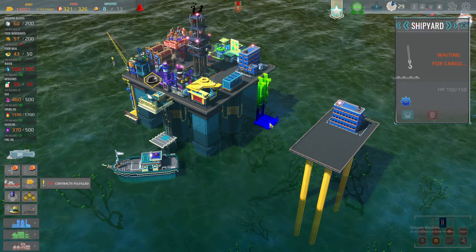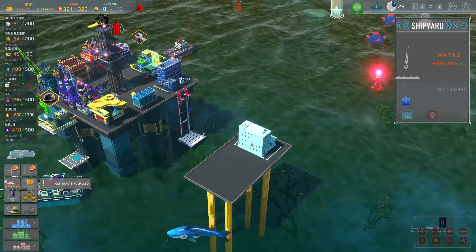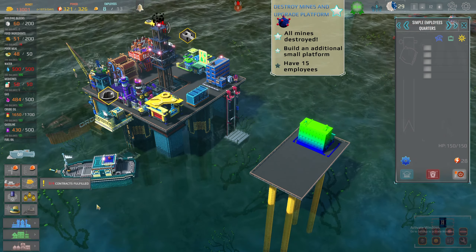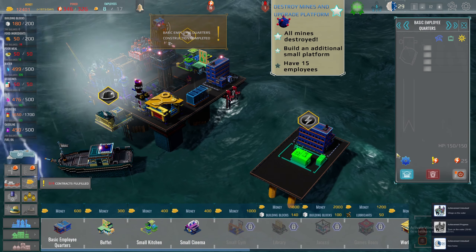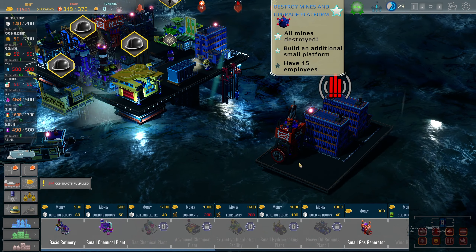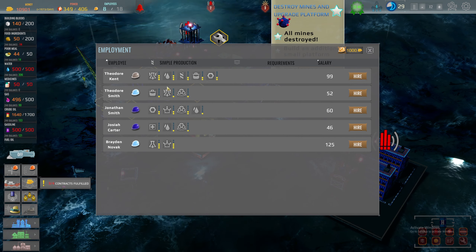So how do we get these over here — do we need a shipyard? Oh it's just for cargo. I can now get 13 — let's just do this again over here. It just doesn't make sense how this is working. Now I need electricity as well. Employees — we can basically hire all these now.